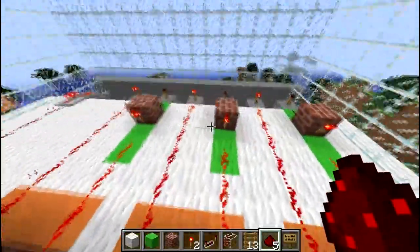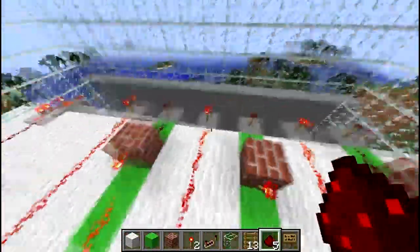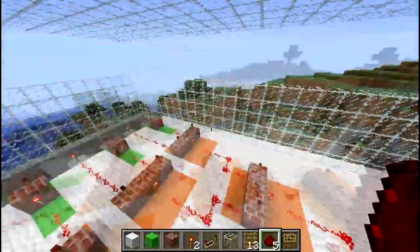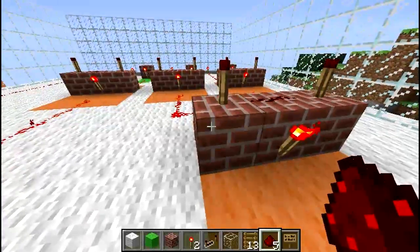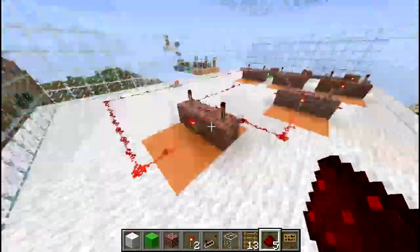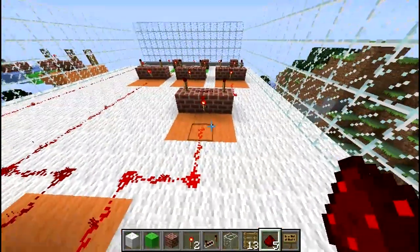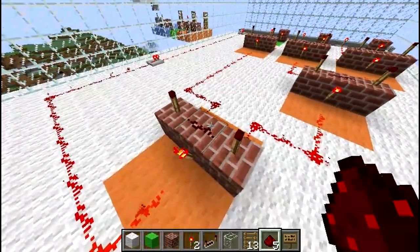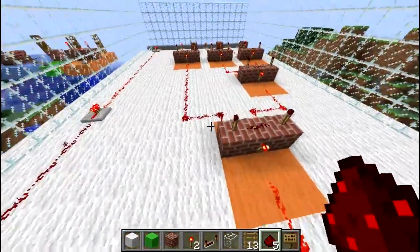And then you do the same thing over here with these two other ones. This is correct and this is correct, this will be correct. And then to combine this, you need to have another AND gate, and then another AND gate, and if all these AND gates output an on signal, then that'll mean that the code is correct.